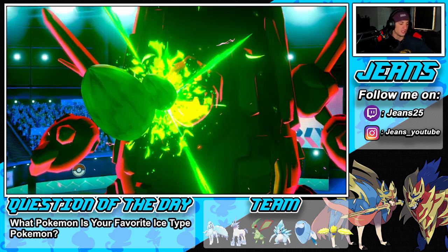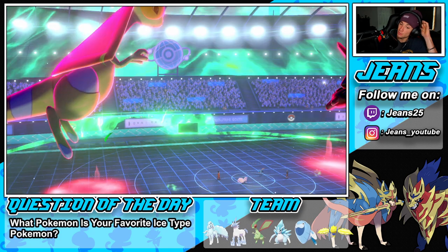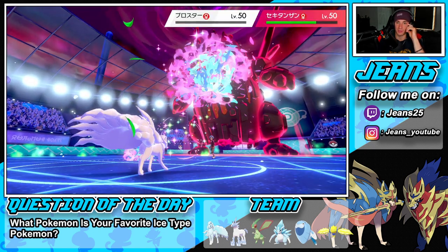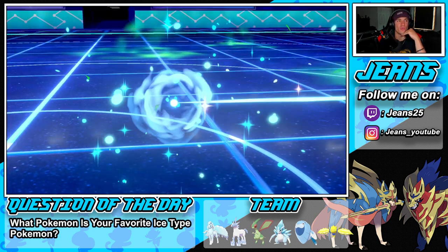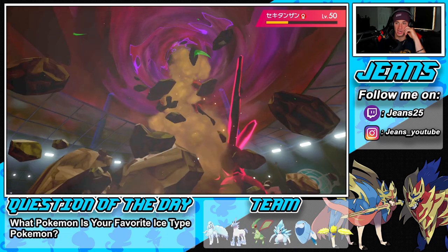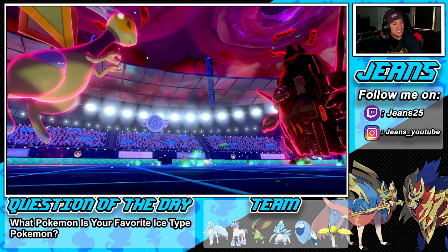He goes for Overgrowth — are you crazy? That doesn't KO me. We're chilling. He gets some HP back so good thing we went for Gleam — Gleam takes out the Coalossal after it gets HP recovery. He has one more turn. This is STAB Max Quake and we get a Special Defense boost. Get him out of our face! Strong play — Flygon Dynamax steals this victory.